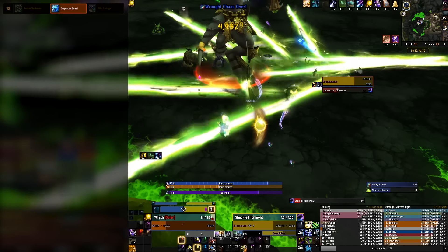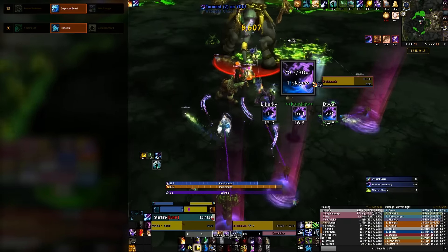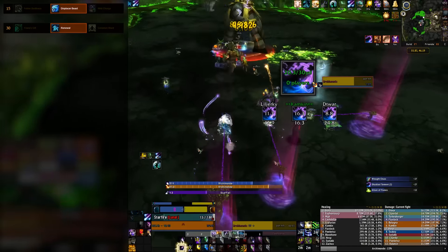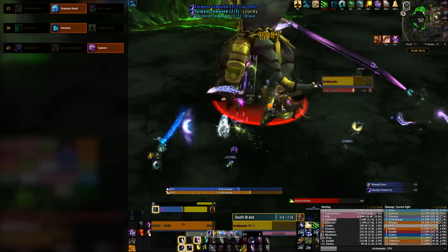— just remember to swap back to Moonkin Form. Ysera's Gift isn't a terrible choice if you're learning the spec and want fewer buttons, but the burst heal from Renewal can be life-saving. Typhoon is a nice knockback, but don't forget about Faerie Swarm if your raid needs something slowed.